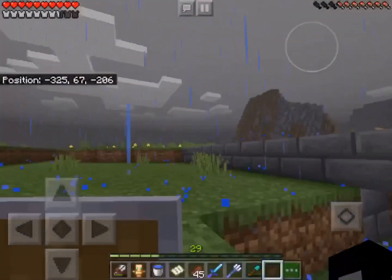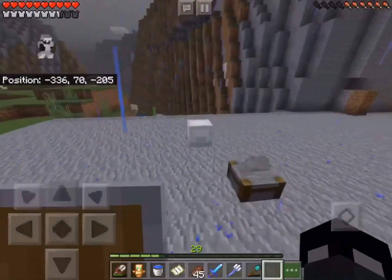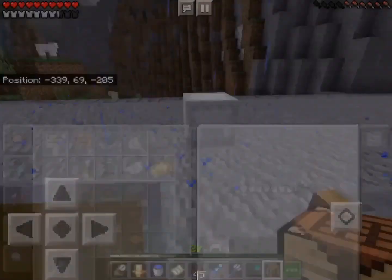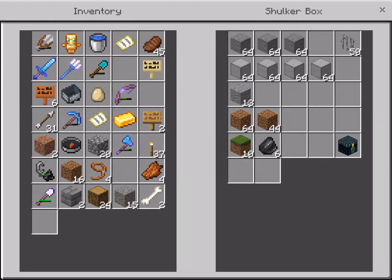I need more materials. Where did I put my shulker box? Oh, there it is — hope I don't lose that. I'm going to put this crafting table down just in case I need to make more bricks. I just realized I used all my andesite, so I can't make any polished right now. That's disappointing.